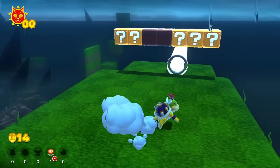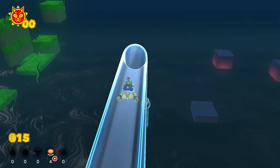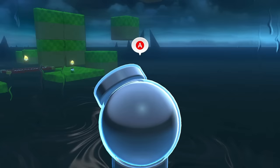Let's just defeat these spinies, and after all the spinies are defeated, look what happens — this block over here was removed and now we have access to this clear pipe. Let's get into this clear pipe. We actually go under the goop because the clear pipe goes under the goop a little bit like that, then we come on out and get launched over there.